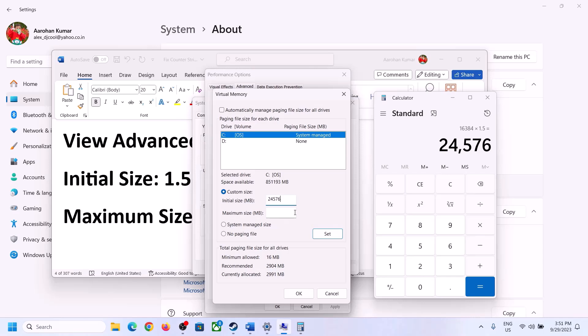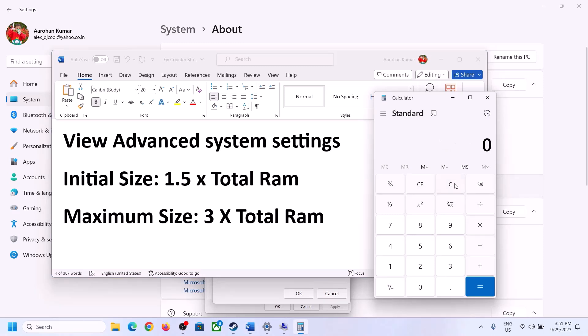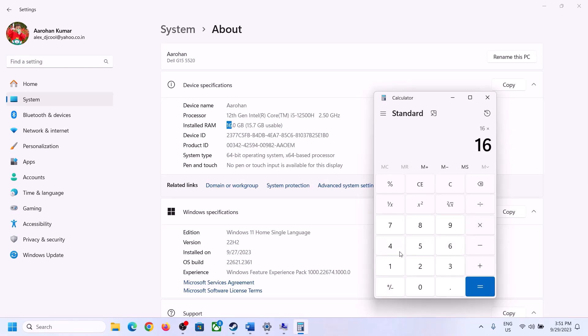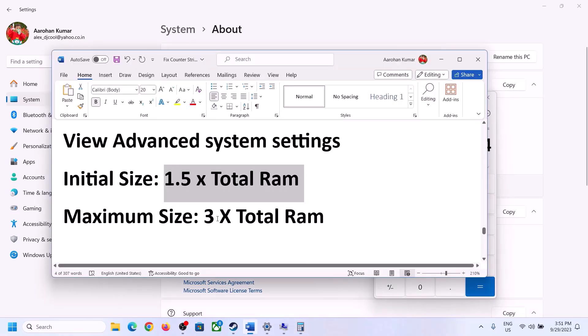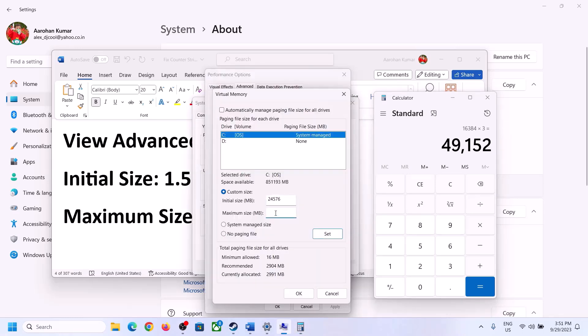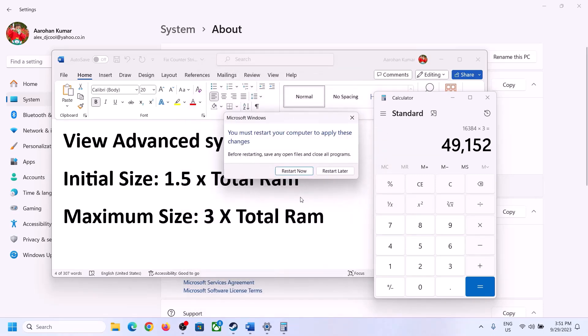For maximum size, it is 3 times your total RAM in MB. With 16 GB RAM that is 16 × 1024 × 3 = 49,152 MB. Enter these values, click Set, then click OK, Apply, and OK. Make sure to restart your computer after this.